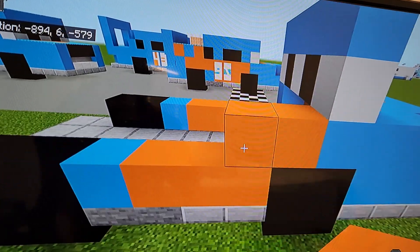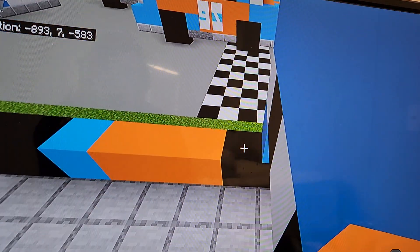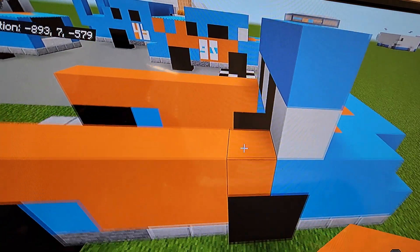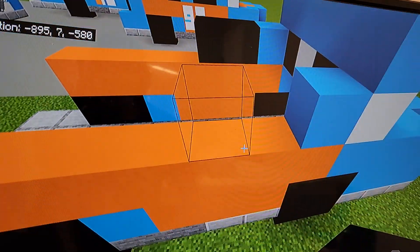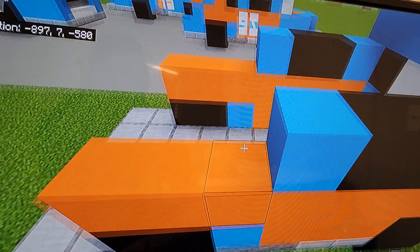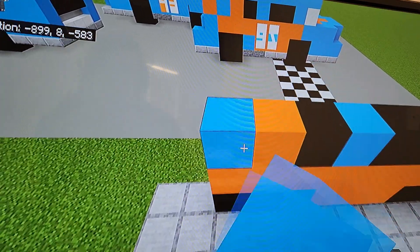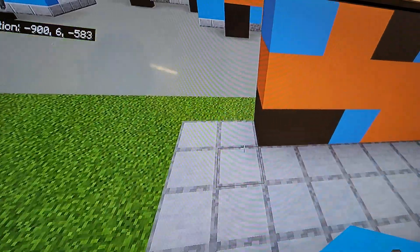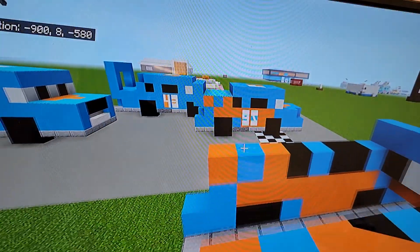Do one, two, three, four, five, six, seven orange concrete going back, which basically reaches the back wheel. On top of that, do light blue, two black going toward the back, one light blue, one black, and then one orange. Add light blue on the ends as well. On the backs, do two light blue concretes extending up toward the front, then orange concrete on top of those.